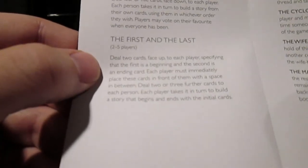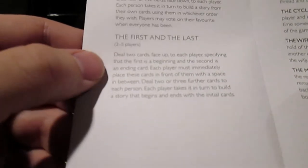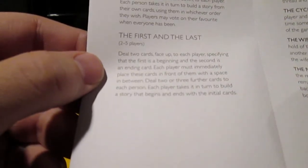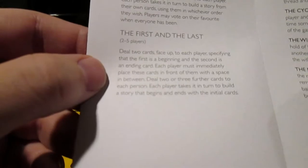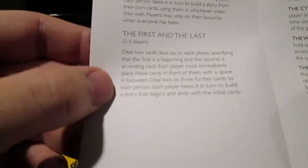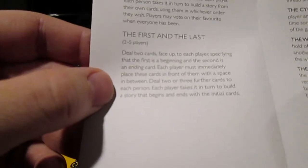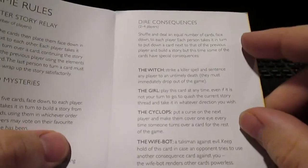Then there's First and Last — two to five players. Deal two cards face up to each player, specifying that the first is the beginning and the second is the ending card. Each player must immediately place the cards in front of them with a space in between, then receive two or three further cards. Each player takes it in turn to build a story that begins and ends with those initial cards. This was probably the more challenging variant.